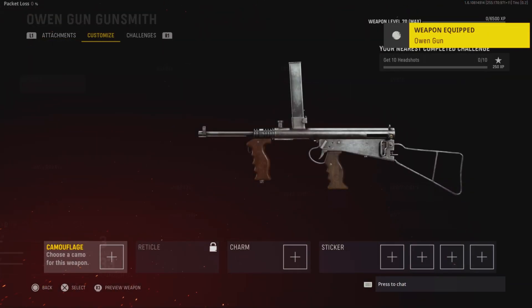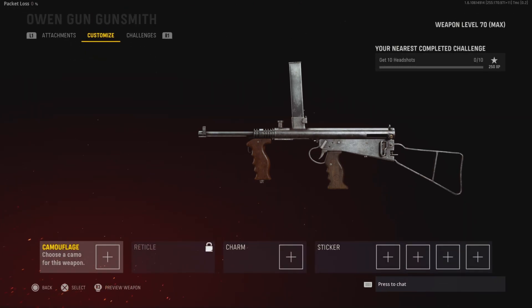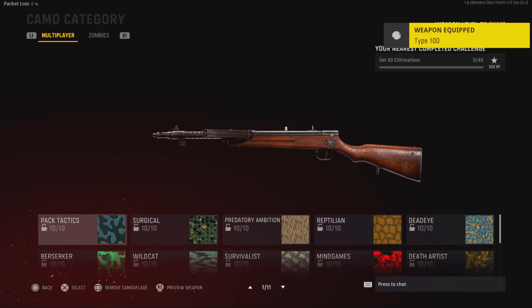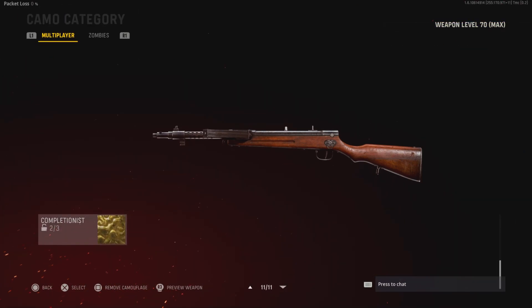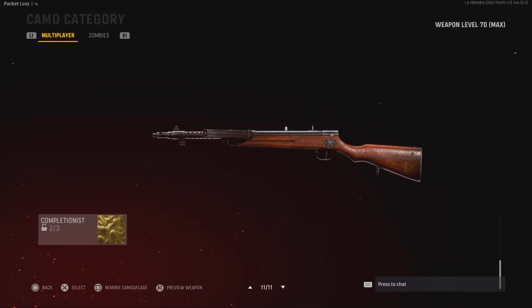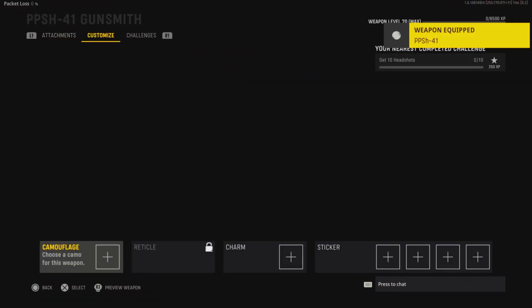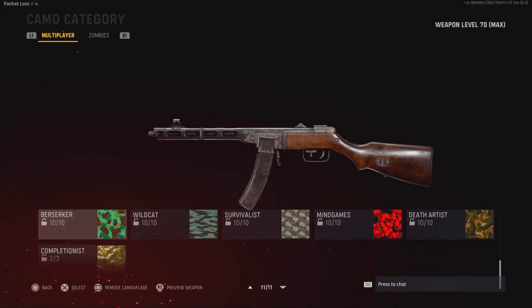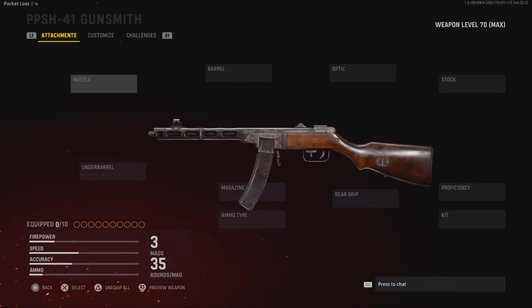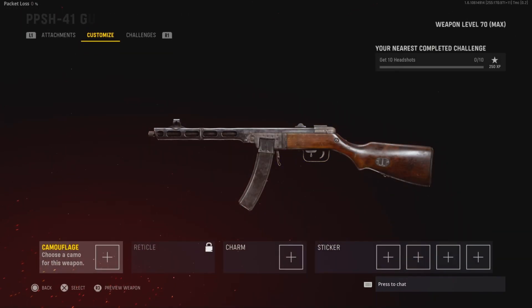I'm showing you this to show that we have it all unlocked and we're not using the glitch that some people use where you just hover over a little tab and move your stick or cursor to unlock whatever camo you want. It's kind of dumb and kind of sad, but we'll get to that later. PPSH — 10 for all, 2 for diamond. And we have diamond and gold unlocked with submachine guns.